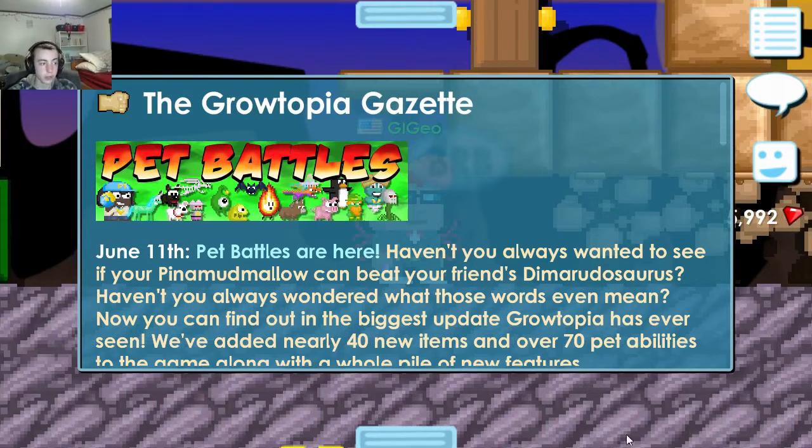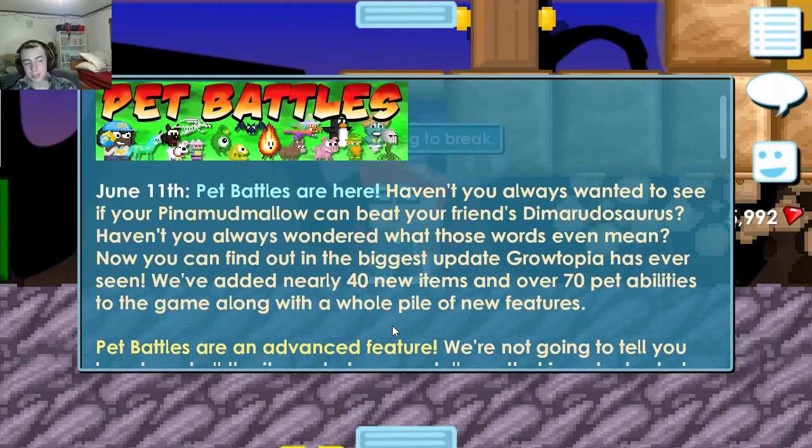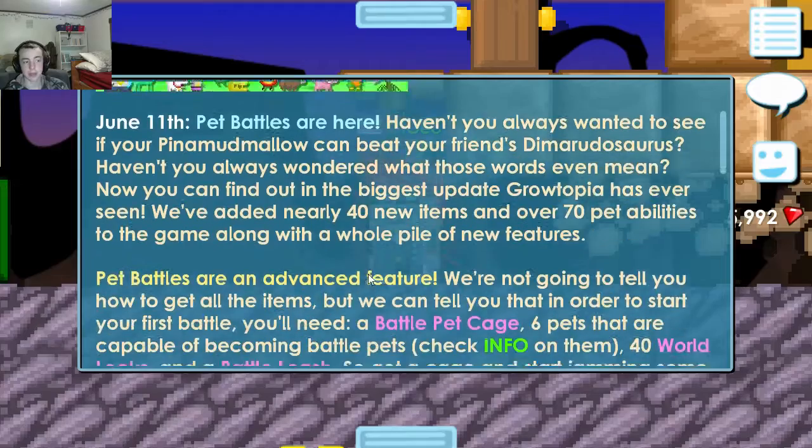I'm gonna go ahead and read this, sit back and enjoy — it's quite a read. Pet battles are here, June 11th. Haven't you always wanted to see if your Panadma or Demaru Dosaurus can beat your friends'? Now you can find out in the biggest update Growtopia has ever seen. We've added nearly 40 new items and over 70 pet abilities to the game.